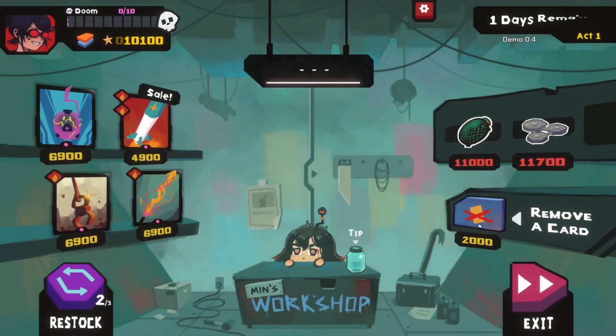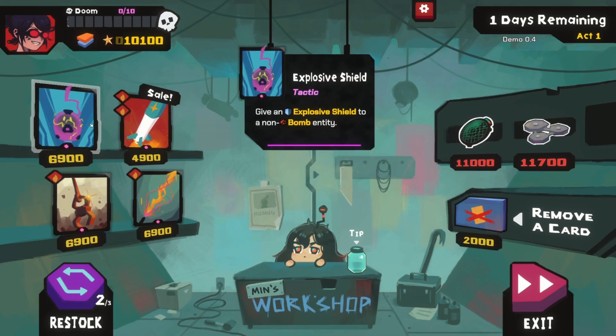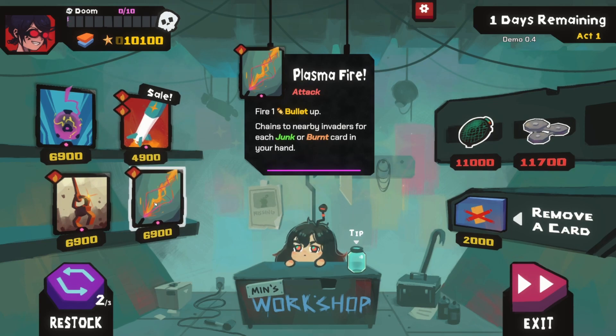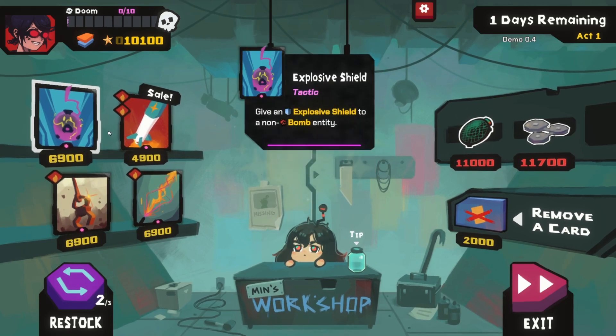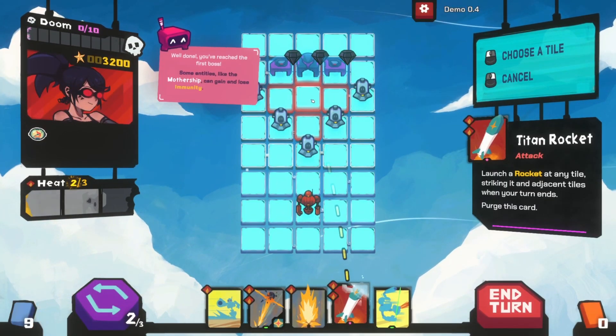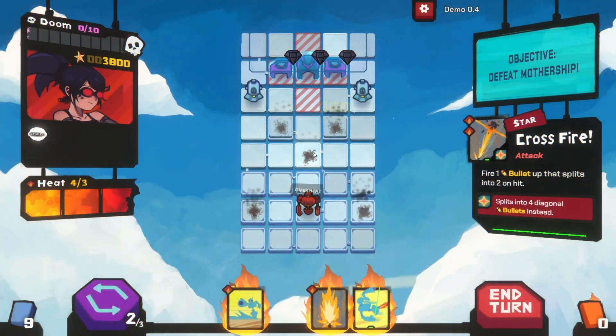Min's Workshop — this is our form of currency, which is quite nice. Options include: give an explosive shield to a non-bomb entity; Titan Rocket — launch a rocket at any tile striking it and adjacent tiles when your turn ends; or chain to nearby invaders for each junk or burnt card in your hand. I do like that last one. Let's go for that. I'll donate twice — quick service.